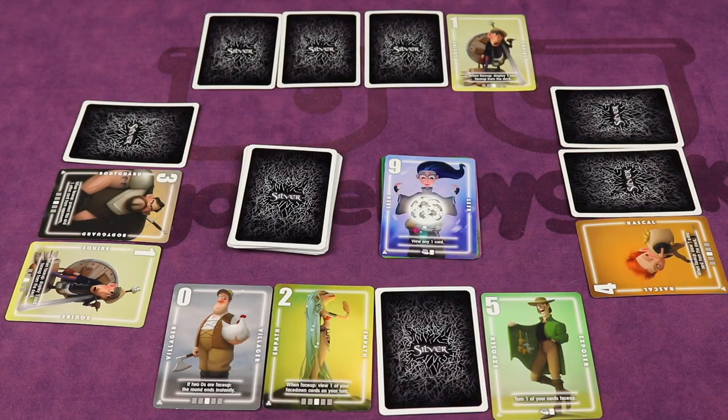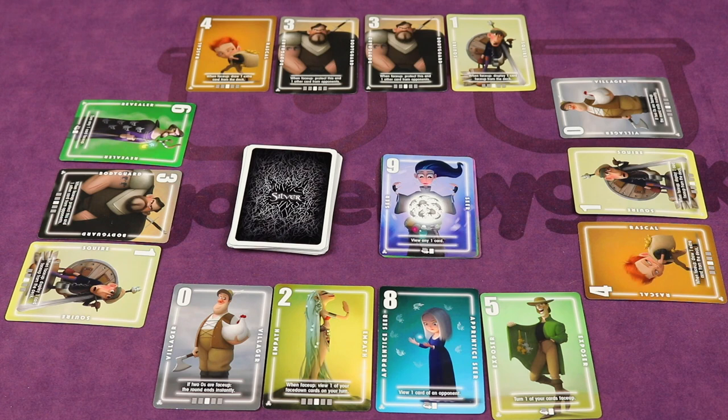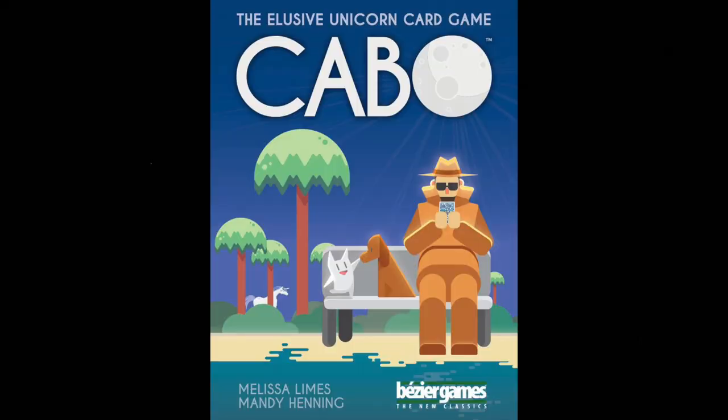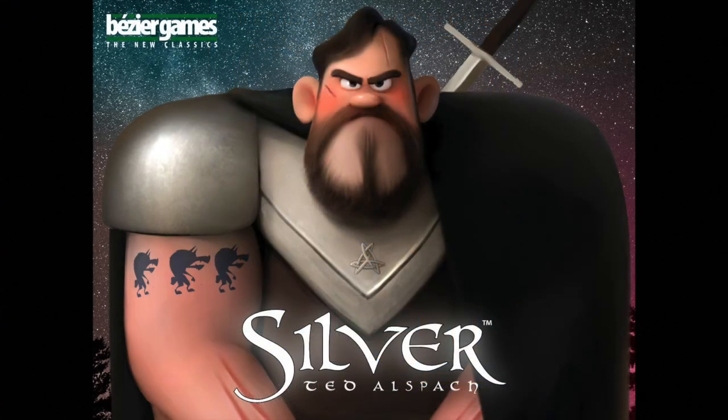Silver also creates a lot of tension and excitement at the end of a round when players' villages are revealed, and the game feels different at each player count of two, three, and four. It has a classic card game feel inspired by games like Cabo and Golf, but has deeper strategy due to the number of abilities, yet keeps the game simple to learn and easy to play.